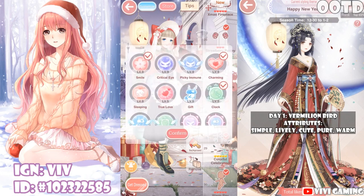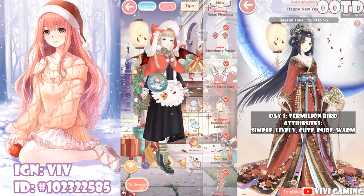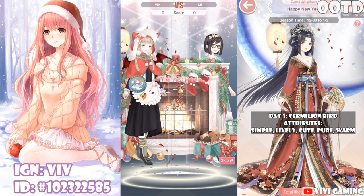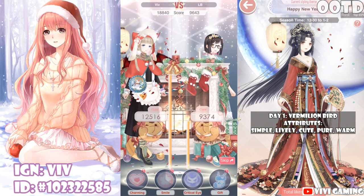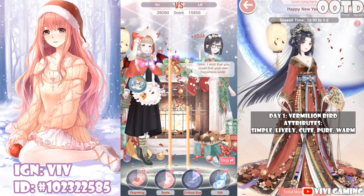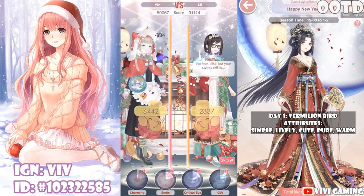Anyways, for skills I recommend Smile for sure. Since this is arena battling, I would probably get Critical Eye and Charming — I'm getting that for sure. And then I would get Gift rather than Clock because Gift takes out both their sock and their anklet item. Let's get dressed. Like I said, this is arena battling, so all of the skills are automatic — I don't need to do anything besides watch it.